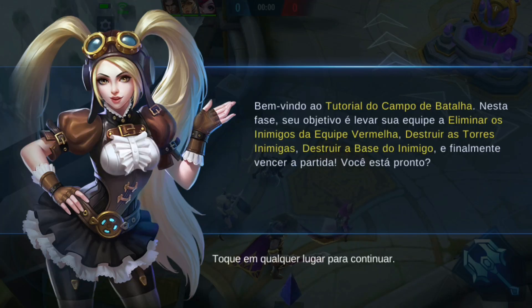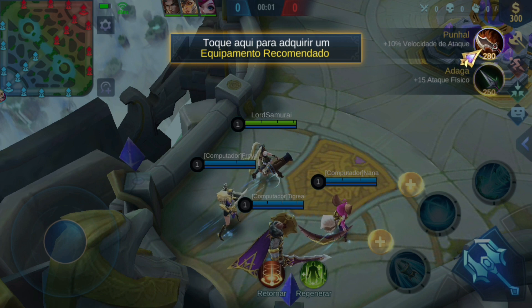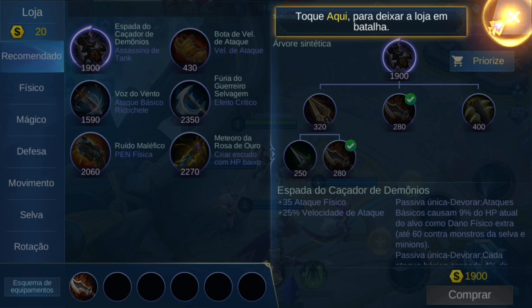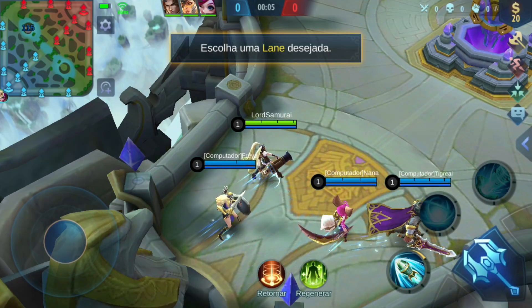Welcome to Mobile Legends. O campo de batalha é dividido em três pistas. Destrua a base do inimigo para alcançar a vitória. Toque aqui para comprar o item recomendado imediatamente. Toque aqui para ver o item. Escolha qual caminho você deseja tomar.